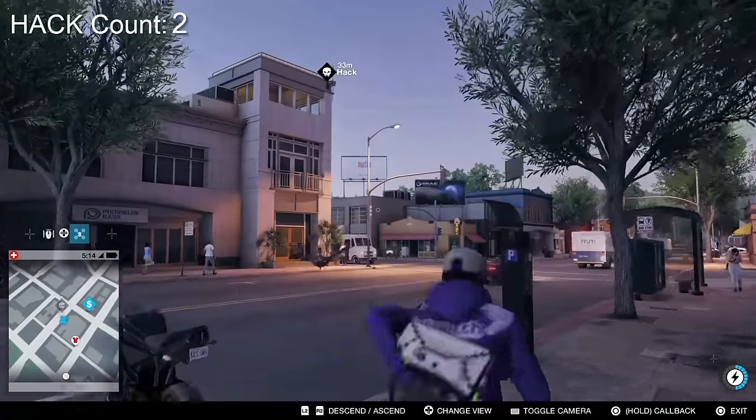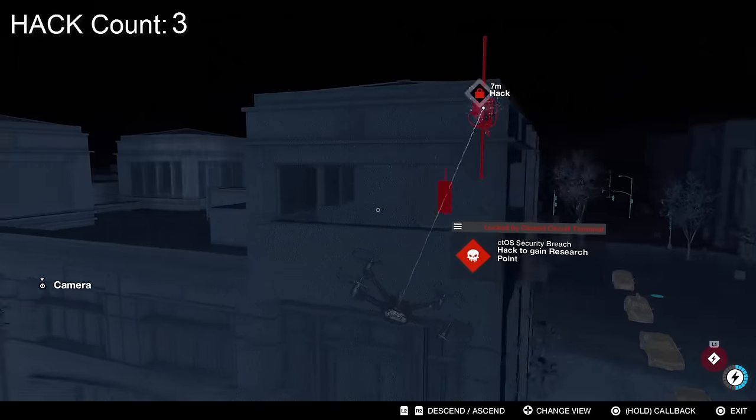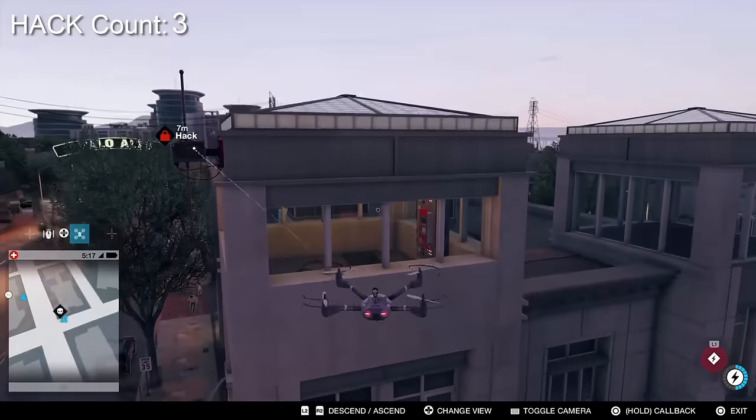That is the hack in question. Now getting my drone out, I'll show you exactly why this is a wee bit complicated. The hack of course is on the outside but the junction box protecting it is inside and it doesn't appear to be any way to access it.